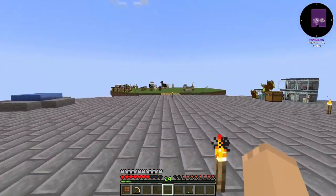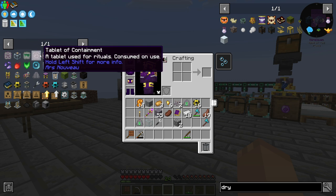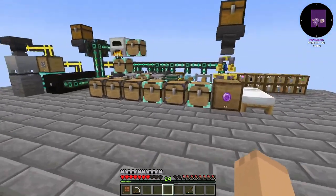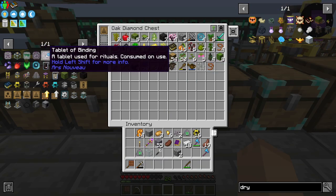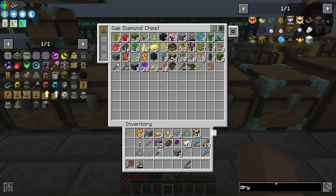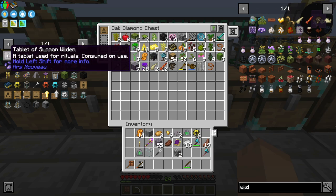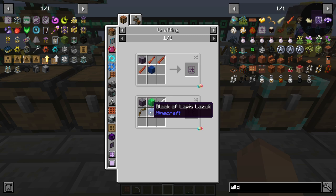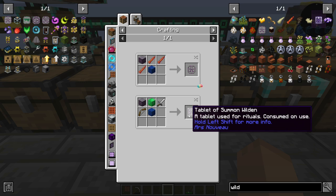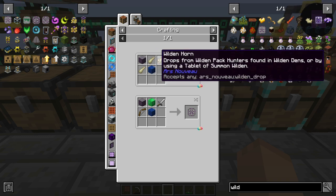This is it for Ars Nouveau right now. One of the things I wanted to show you before we wrap up: if you did not get any wilden horns to tame your jignies, you can make a ritual — the summon wilden ritual. It requires vexing arc logs, a block of emerald, a block of lapis lazuli, an iron sword, and a bow. It makes a fight for you to get the wings, the spikes, and the horns.